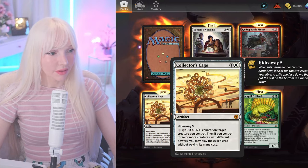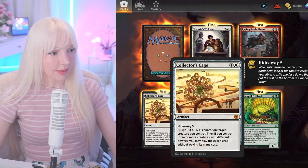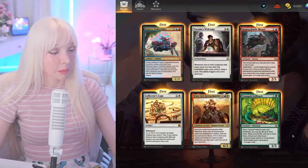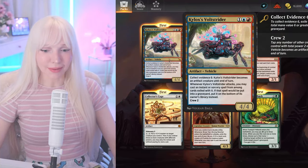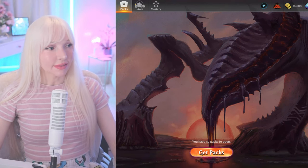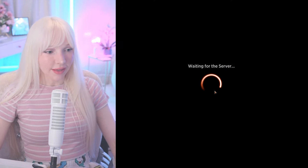Collector's Cage — Toss two, Hideaway five. I haven't played blue-red in a long time — those are really fun to play. Alright, time to grind for that Ulamog!